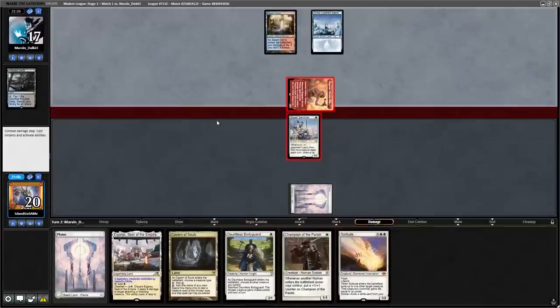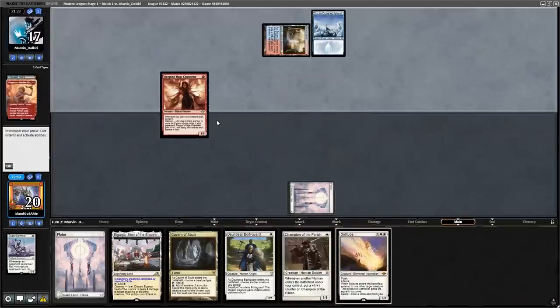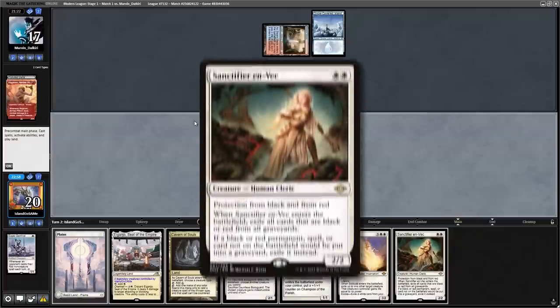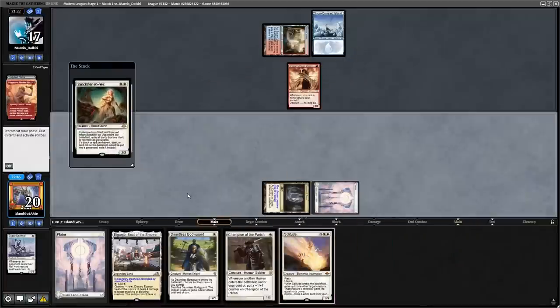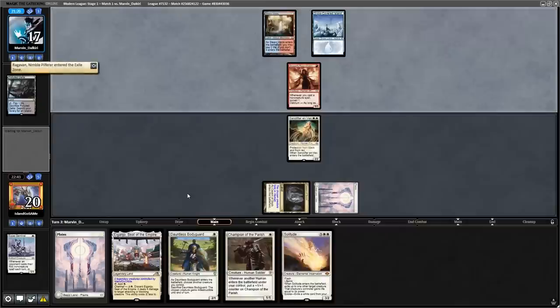After the Esper Sentinel trades with a Ragavan, they play a Channeler, which is pretty scary — until I top deck the Sanctifier. This means they are never getting Delirium, never blocking, and they're going to lose very quickly.